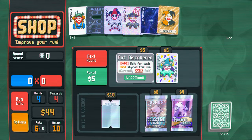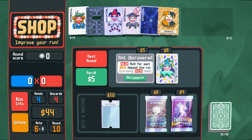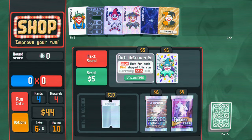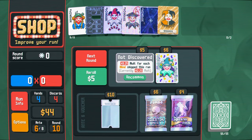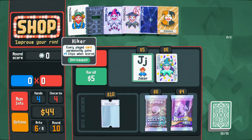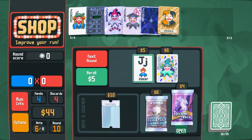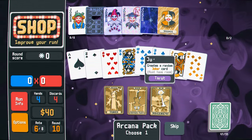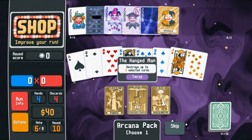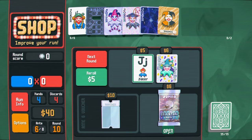You get a multiplier for each blind skipped this run, and our blind is already at 2.25 — that's pretty good. I can't sell any of these, they're all really good. The hiker card I still want to keep. Yorick is enough, I just have to make sure I keep discarding. Make a stone card. Destroys two cards. Creates a random joker — nah, they're all lame. I skipped.